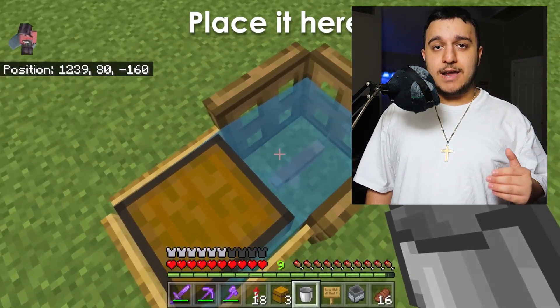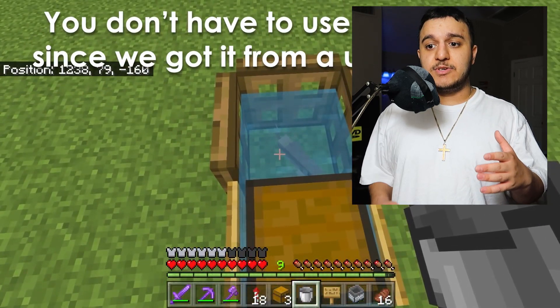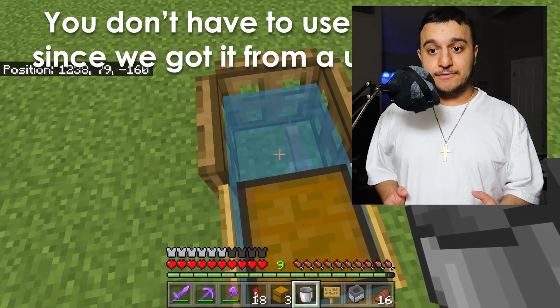He's stuck there because the trapdoors block him but the chest is a source block. You don't have to use a name tag since you got it from a used bucket — since you got it from a bucket you don't have to name-tag the fish. That's pretty cool.